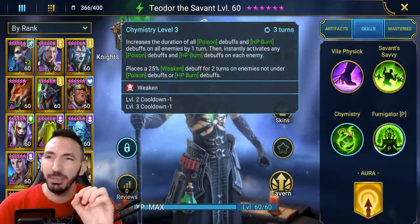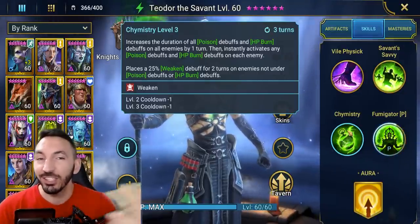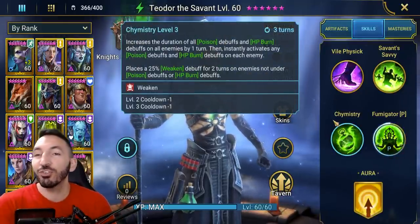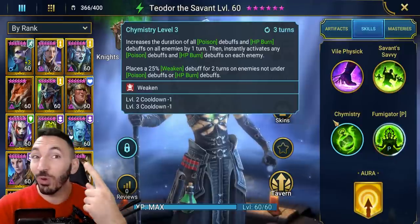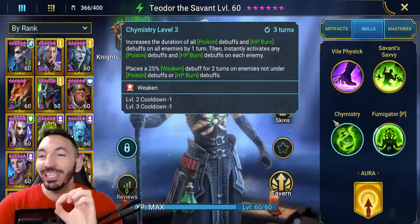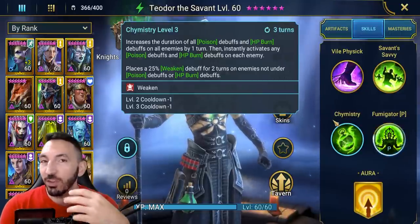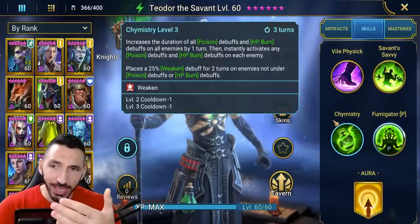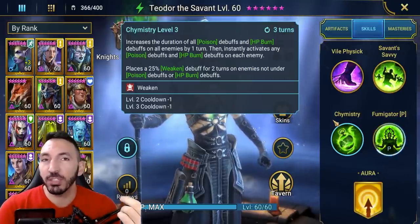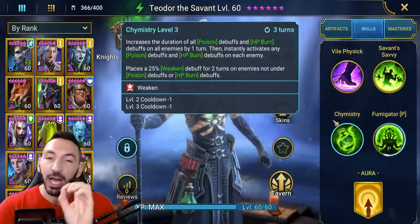Three books on A2 and four books on A3 — that's seven so far, a very low book requirement, which I'm very happy with. Then we look at the A3, called Chemistry. Three-turn cooldown with just two books — very easy. So we're at nine books total, and there are no books needed in his passive. The A3 increases the duration of all poison debuffs and HP burn debuffs on all enemies by one turn, then instantly activates any poison and HP burn debuffs on each enemy. It also places a 25% weaken on enemies not under poison or HP burn debuffs.